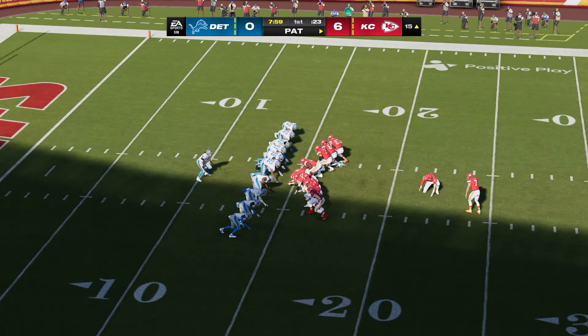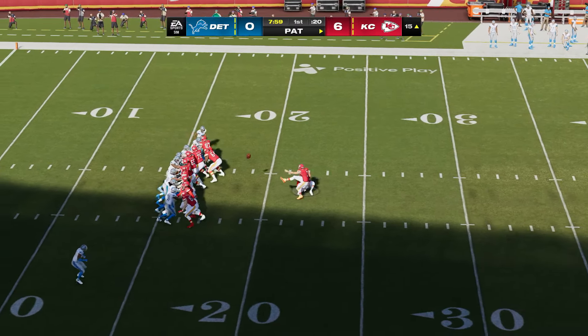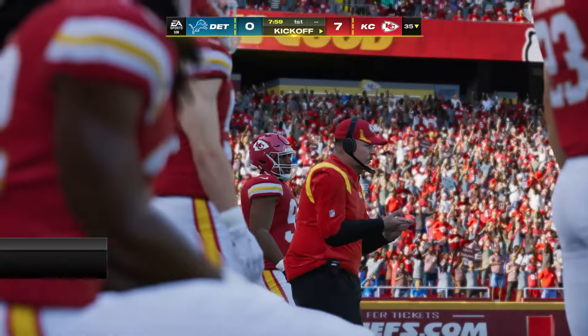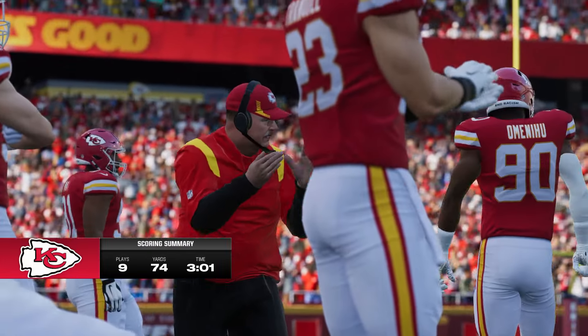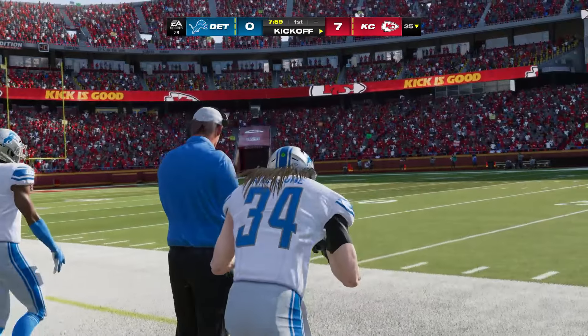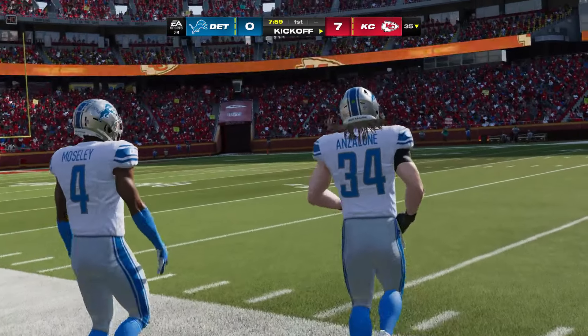Harrison Butker is on for the extra point, and his kick is good to make it 7-0 KC. That was a nine-play drive that winds up with the Chiefs hitting paydirt.